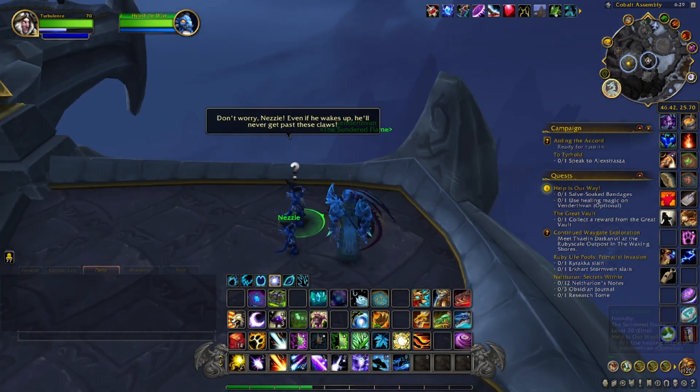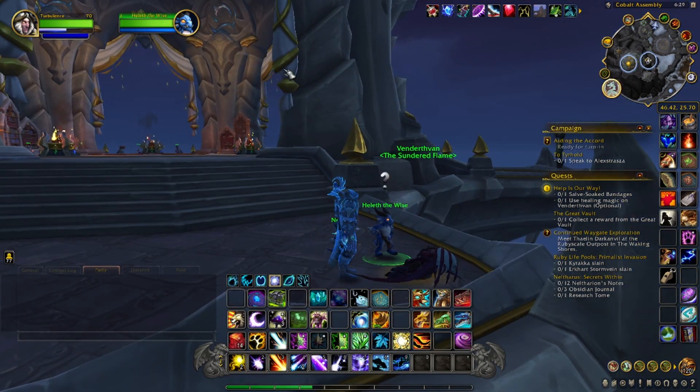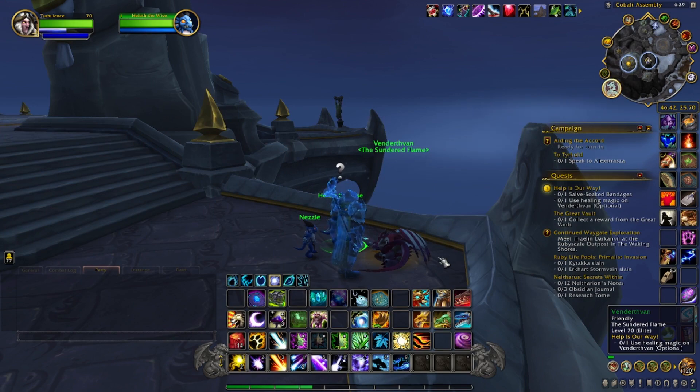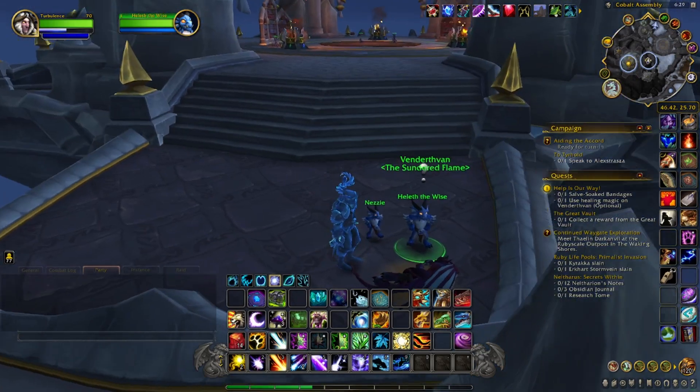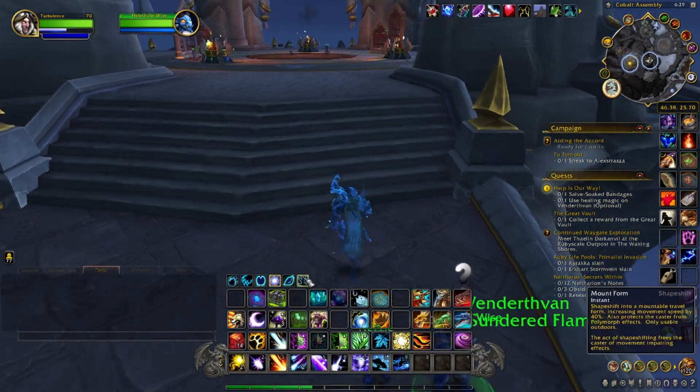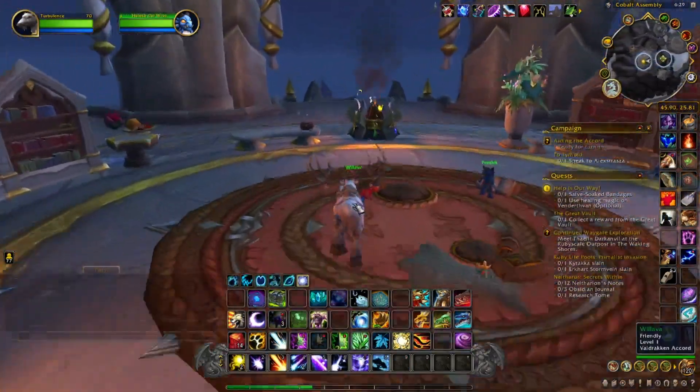You have to do about three quests to get this toy, but it doesn't take long at all. The only way you'll be able to see this guy is if you're flying up in this area — if you're in Cobalt on the ground you won't see the quest unless you're up on top, so a lot of people miss it. The first quest is called 'Help is on Our Way' and it's real easy.